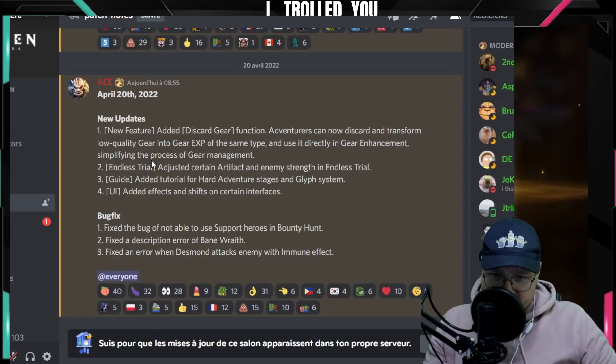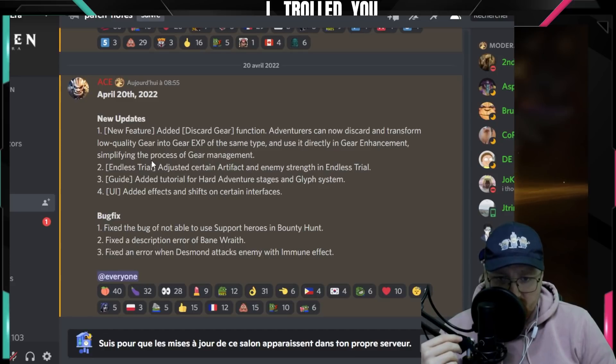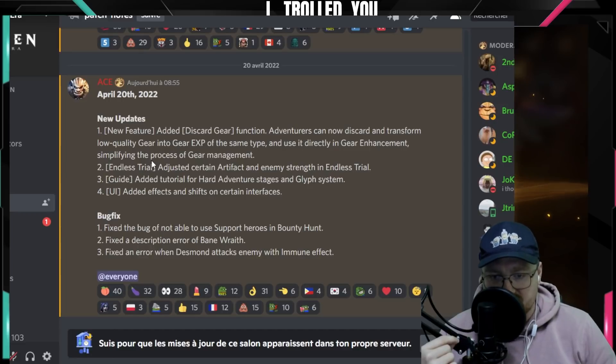New update, new feature added: Discord gear function. Adventurers can now discard and transform low quality gear into gear XP of the same type, and use it directly in gear enchantment, simplifying the process of gear management.